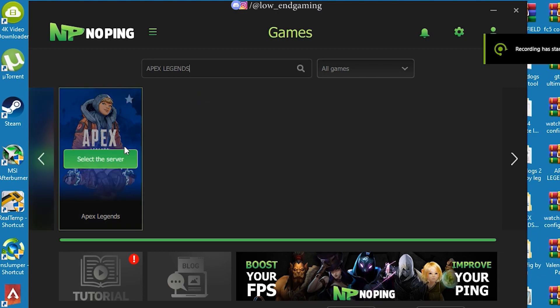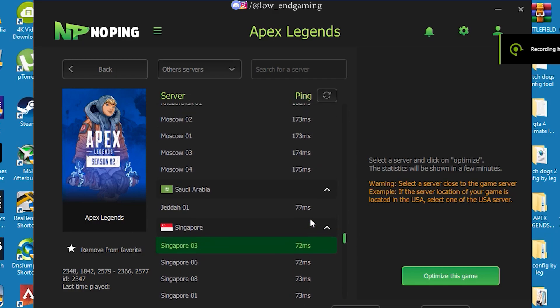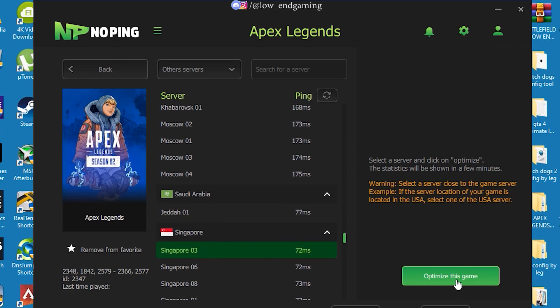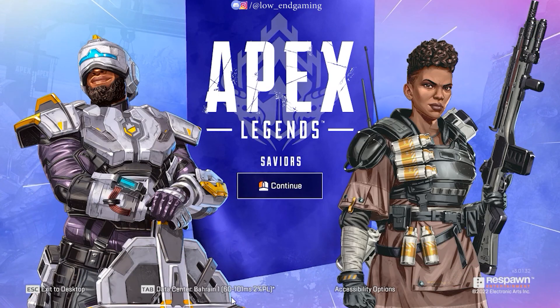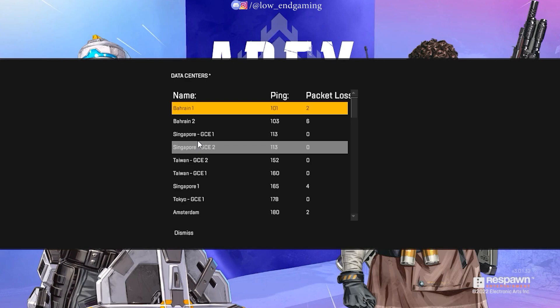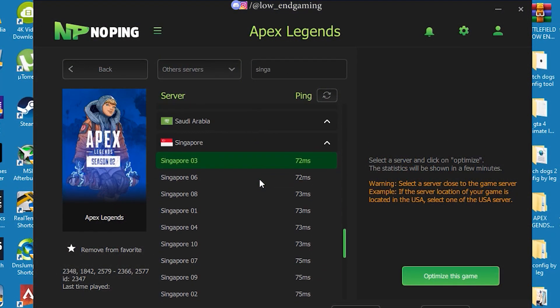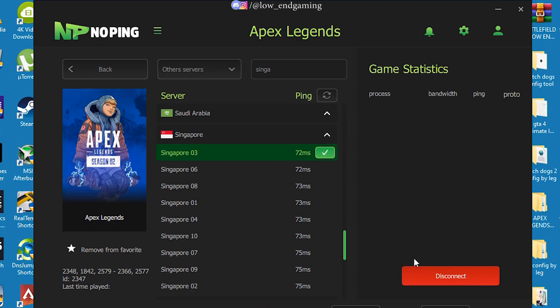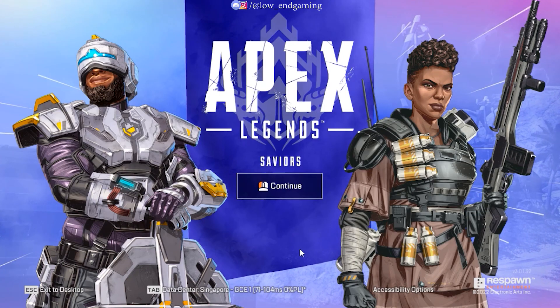Follow me — search for Apex Legends and then click on Select Server. Now hear me out carefully: select a server which is closer to your game server on which you are playing. For example, I play Apex Legends on Singapore servers, so I will select a Singapore server with the lowest ping. If you play on any other server, search it here. After selecting the server, click on Optimize This Game and you're done. Now just open your game and enjoy it with a lower ping.